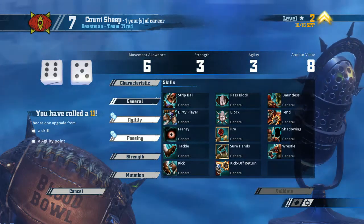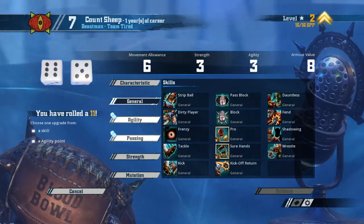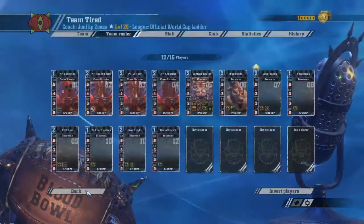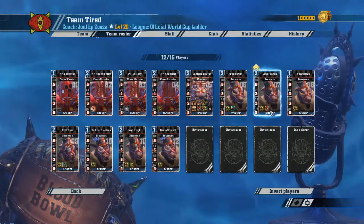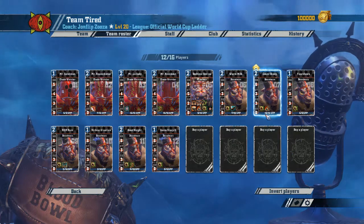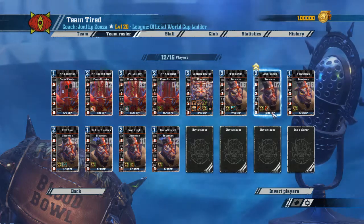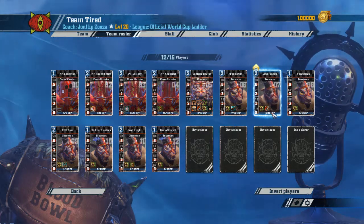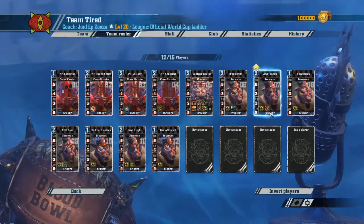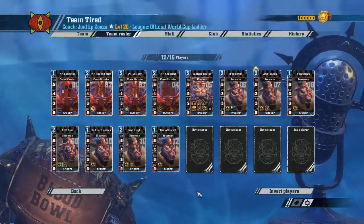With Mighty Blow already picked, plus Tackle and Claw planned, I now wish I'd gone for Block first. That's something you should consider actually — if you go for Block first on everybody, you can still see who gets the Agility roll and spec that player into being a ball carrier. But if you start off by picking Mighty Blow and Tackle and Claw, you've already decided this is not going to be a ball carrier.